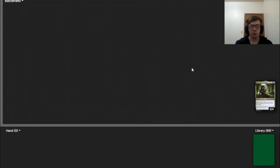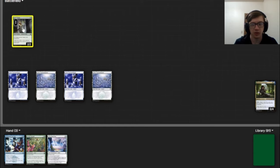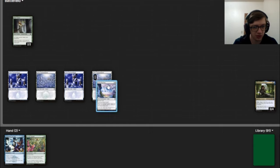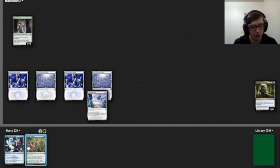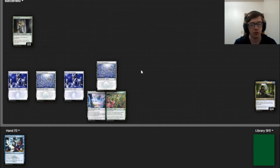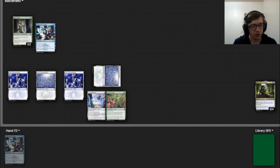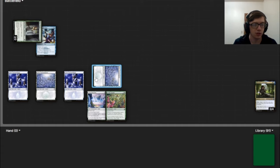The easiest way to win in this deck is going to be Freed from the Real. Let's say we have Rhyme Tender in play, which can tap to untap another snow permanent. We have four lands — it doesn't really matter how many lands we have. Let's say that this forest is enchanted with Glittering Frost, which will make it tap for an extra mana, and Fertile Ground, which will also make it tap for an extra mana. So this forest now taps for three mana, and two of it can be any color of our choice. We simply pay three mana to cast Freed from the Real, targeting our Rhyme Tender.